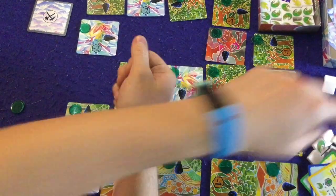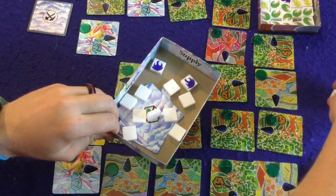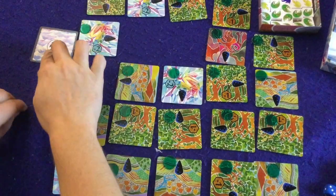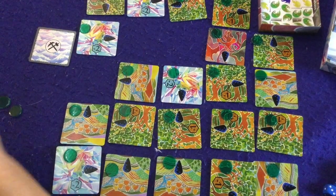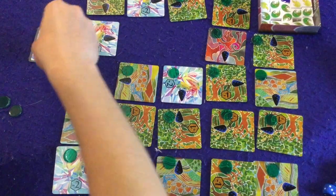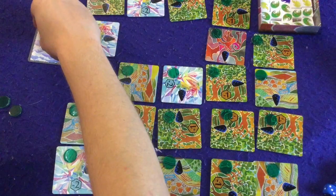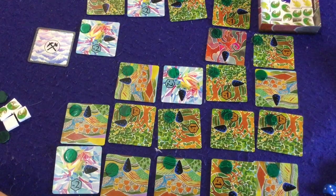Take all the leftover bad guys and place them into the supply. Last, set up the quarry card. Depending on player count, place some random resources into the quarry: solo gets two, two-player gets zero, three-player starts with four, and four-player gets zero. Once that's done, you're ready to play Obelisk.